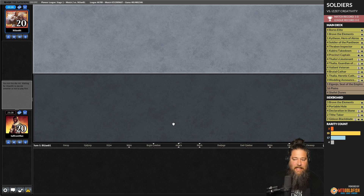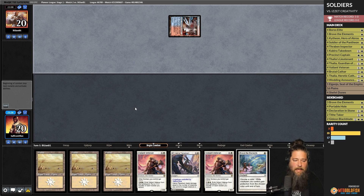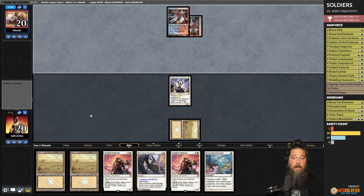Opponent is on the play this time. We keep this hand — we have two Valiant Veterans but it's a little slow with no one-drops. Opponent plays Steam Vents tapped and passes. We get down Soldier of the Pantheon and pass. Getting down a one-drop definitely improves this hand a ton. Opponent plays Steam Vents tapped again.